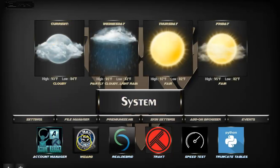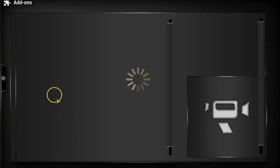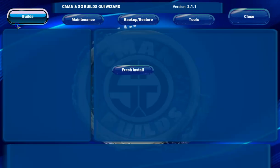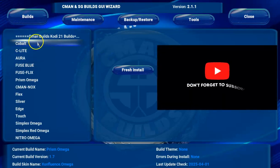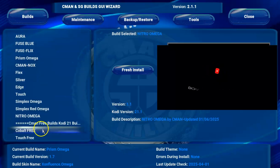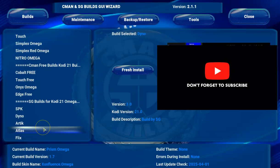You can also check out the wizard section of this build, which you'll find here. Within the wizard section, you're going to find the builds — these are the builds available within this particular build.